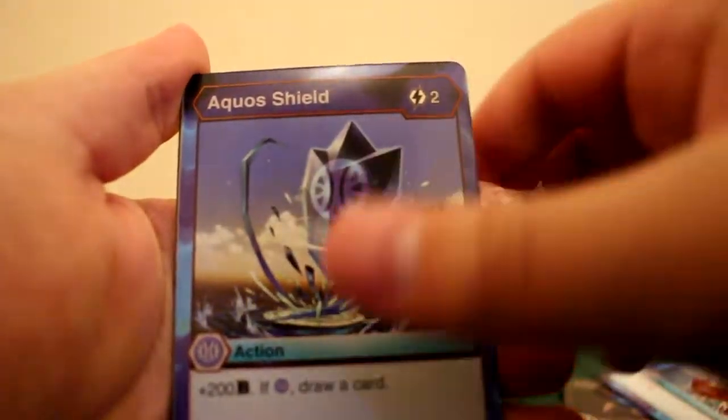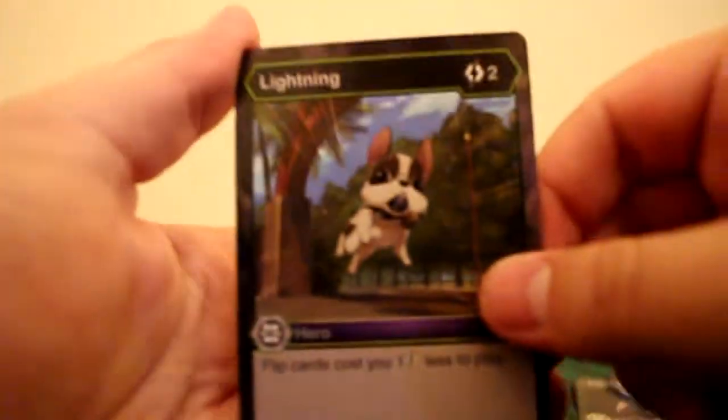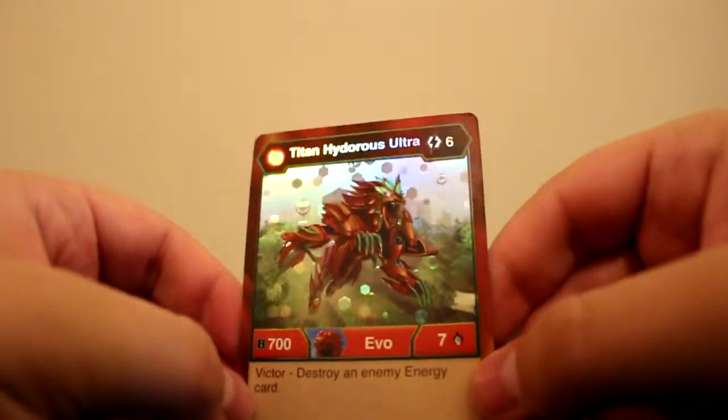I didn't open that very well, so that was a little disappointing. The first card is Flip Cease Haos, then Water Slash, Wave Slash, Wild Strike, another Flip Counter, Aqua's Shield. The Hero Armstrong is actually a really nice one for a Haos deck. Lightning is one of our good hero cards, not bad. Then Mulch, and our reverse is Titan Hydras Ultra — wow, that's one I wanted since we have a Hydras Ultra Pyrus. Really nice pull.